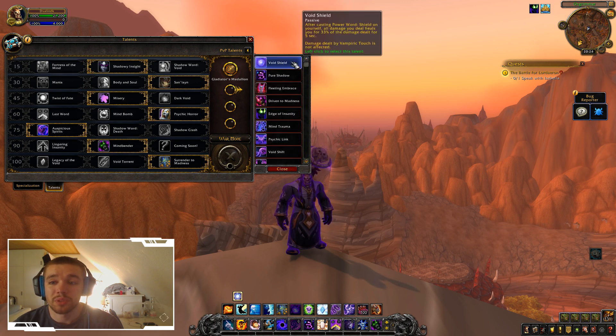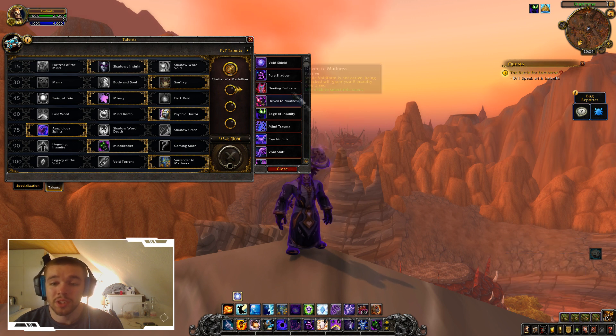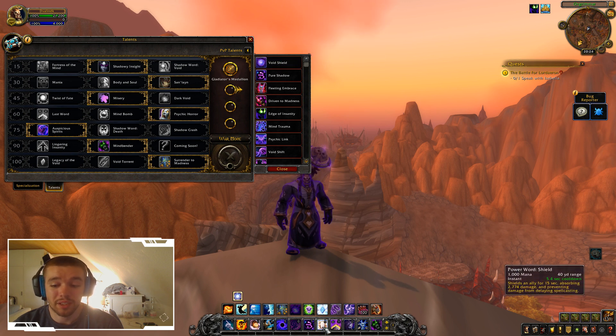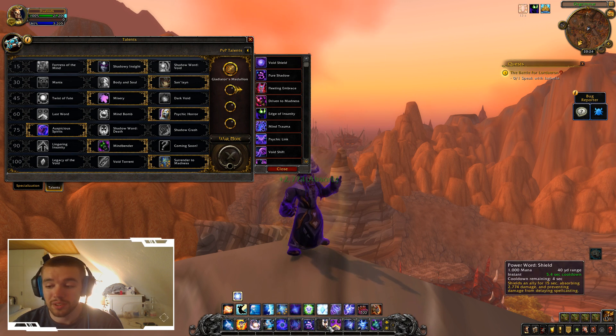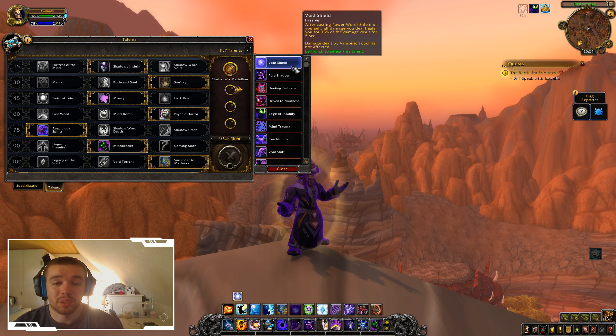Word Shield: After casting Power Word: Shield on yourself, all damage you deal heals you for 33% of the damage for 5 seconds. Damage dealt by Vampiric Touch is not affected. So the damage you deal with Shadow Word: Pain, Mind Blast, Mind Flay, Void Eruption, and so on would heal you for 33% for the next 5 seconds after you cast a shield on yourself. The shield has a 5-second cooldown, so you can cast the shield all the time and keep yourself healing up.